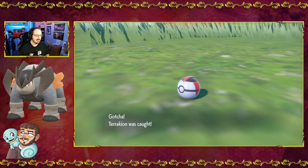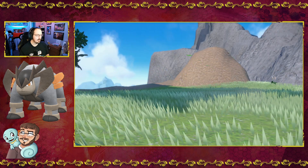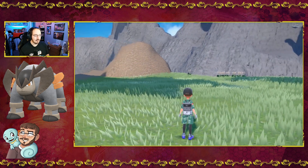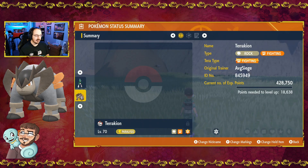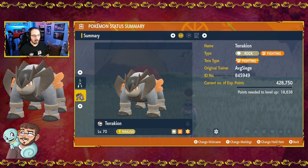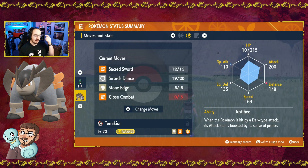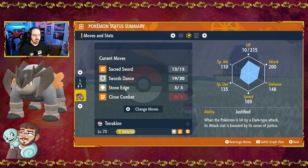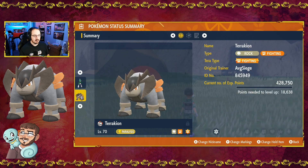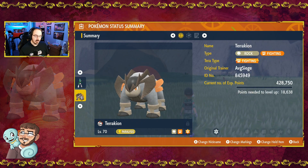There we go — we caught Terrakion! Just like the Lugia we caught previously, no Pokédex page, but there's Terrakion: Rock/Fighting type. It ran out of Close Combat. It had 20 Swords Dance, 15 Sacred Sword, 5 Stone Edge. And we got an Impish, Justified Terrakion. Cool — there is another Legendary caught. We're working our way through. I think there are 21 Legendaries altogether that we'll need to catch. This puts me up to two.